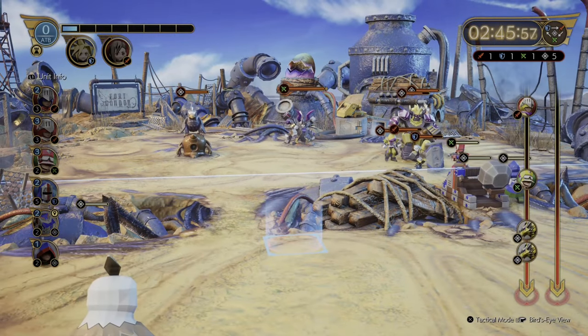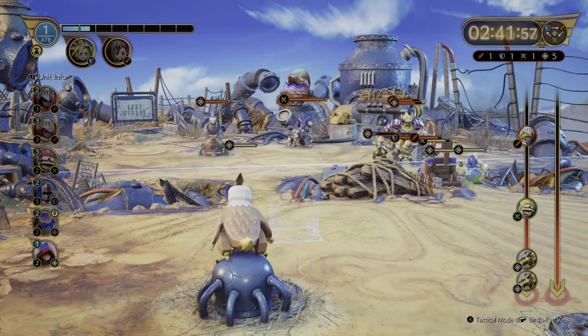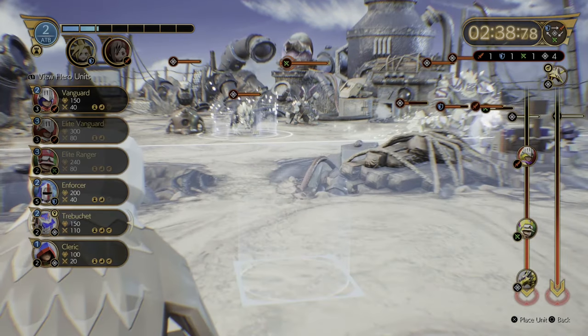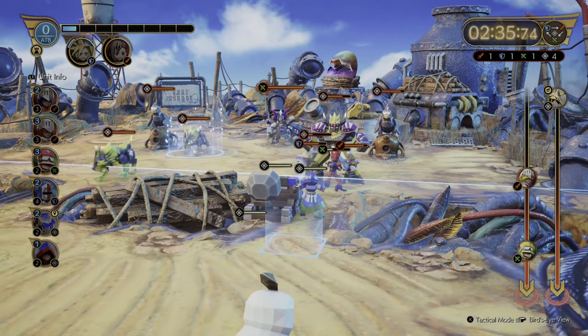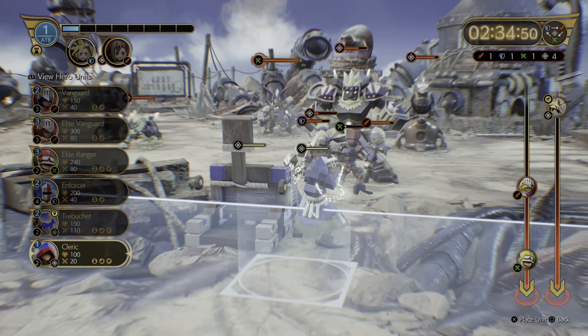We're going to back that up with a cleric as well, just to give us a bit of healing on that right-hand side. While that's ticking over, we're going to get ready for the left-hand side and put down an enforcer — defensively they're great. The dog's going to walk straight past, but we'll put them down to take them down with the condor.